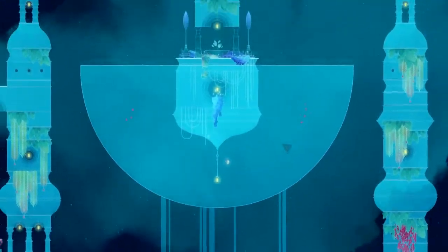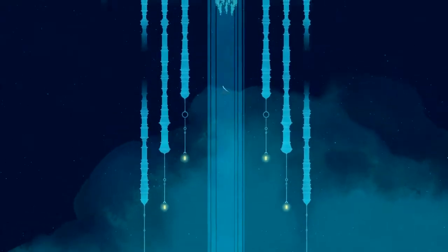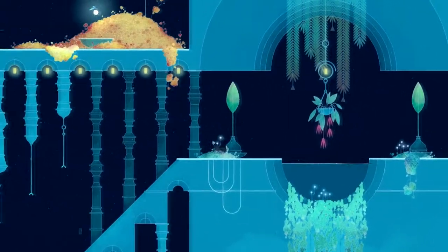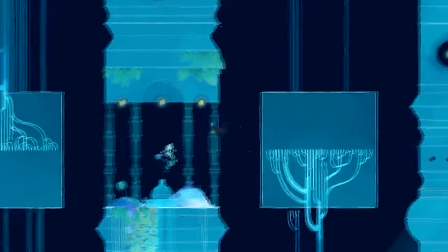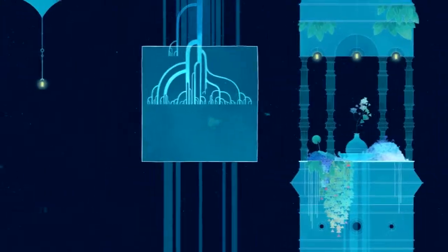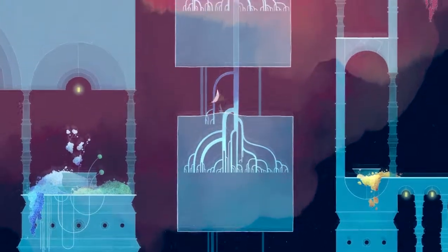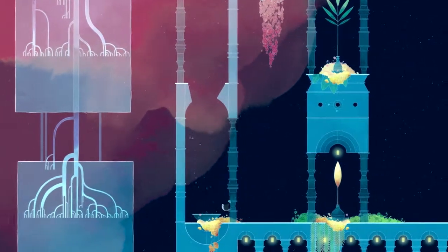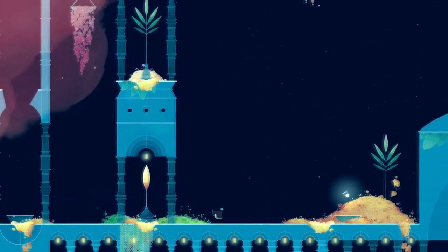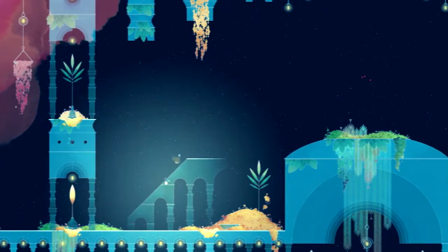Now I'm going to do the same thing but on the right side. I do like this area — it looks a little bit complicated, but there really is only one path to take. Once again we have the light bug over here; it's going to reveal some stairs heading up and across to the other side.